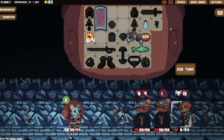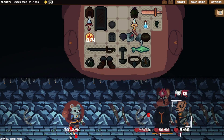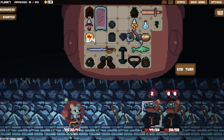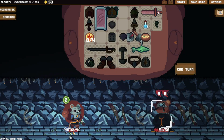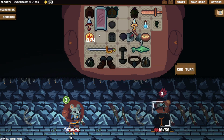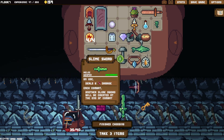We can use this for free, basically. There's also a Slime Sword here — unused it deals 6 damage, and each combat another Slime Sword gets created at the end of combat.